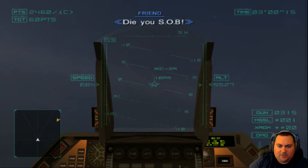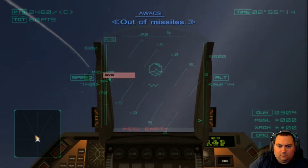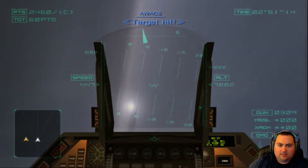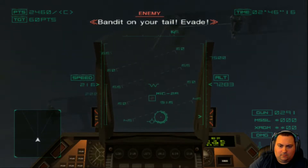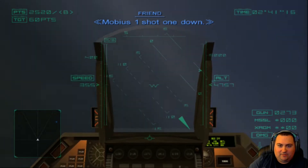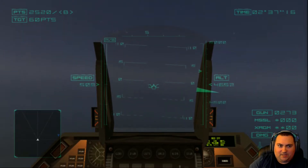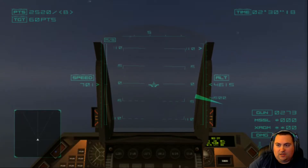Honestly, I shouldn't even engage this guy — I should just go rearm. I hit him though; we just got to finish him off with guns. Got him. We're out, we've got to go south, we've got to rearm. Two and a half minutes — we've got a B rank now. We can do it. We've got to go rearm and then we'll hit the refinery on the shore, and we should be able to get up to an S rank. It's going to be close.